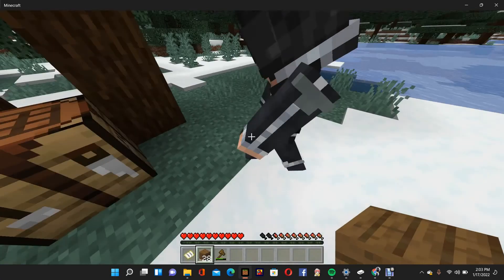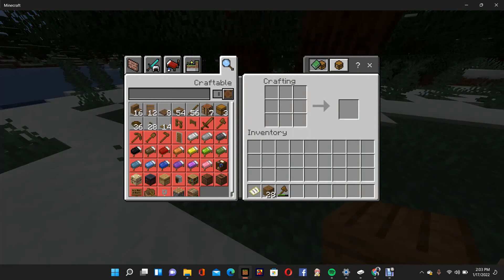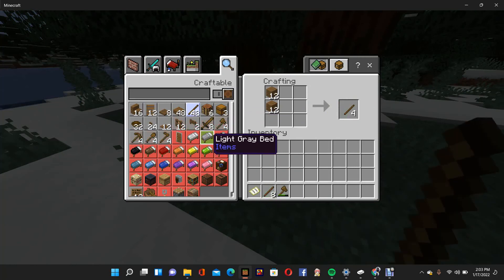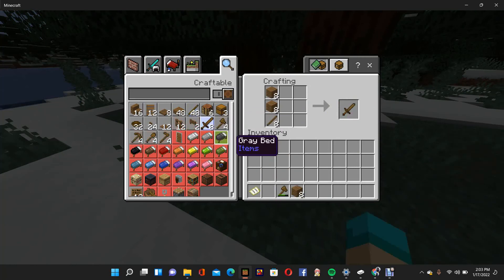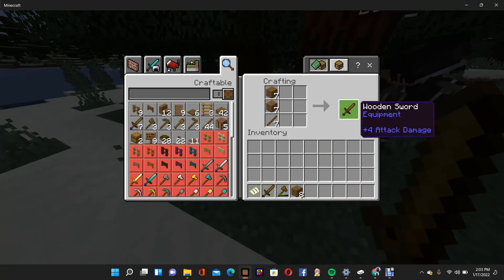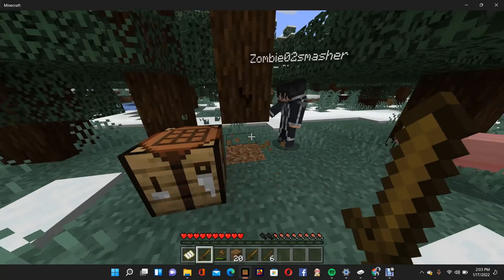The first objective is we need a house, a wood pickaxe, and some sticks. First thing we need to do is get weapons, and we need a house. I just made a crafting table. I was just about to do that myself. Make an axe real quick, make some sticks. I got you a sword.